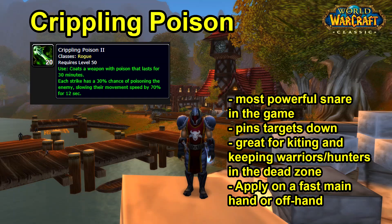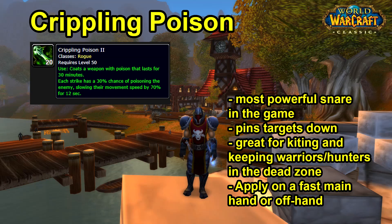Never put Crippling Poison on both weapons. Even though it increases the proc chance, in PvP you never want the same poison on both weapons. There will only be one poison debuff on the target, which gets removed very easily — giving you an increased application chance but also an increased removal chance. Always apply two different poisons so it takes the healer two global cooldowns to remove them. In two global cooldowns you can deal massive damage and pressure, and they'll probably have to cast a heal — so you get far better poison uptime with two different poisons.